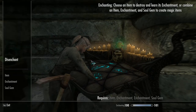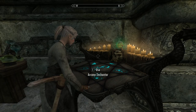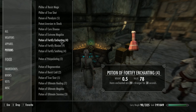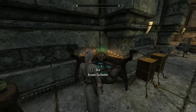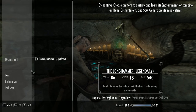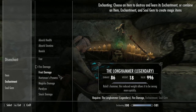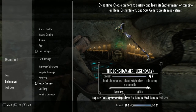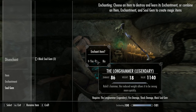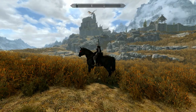Now what I'm going to do is put some enchantments on it. We've downed a potion of fortify enchanting, and we're going to go for fire damage and shock damage on this one - that's a pretty decent combination. A nice black soul gem and we'll have that. So let's take this thing out for a test drive.